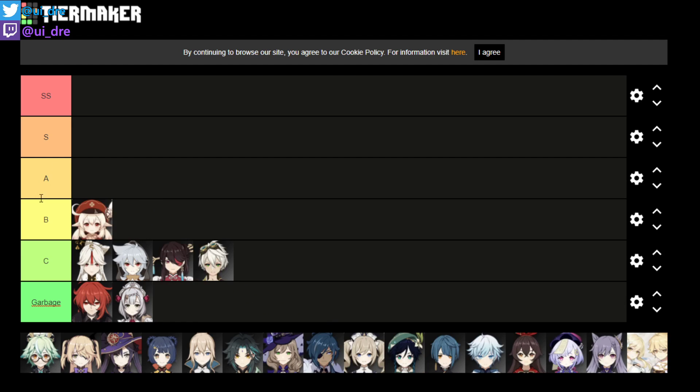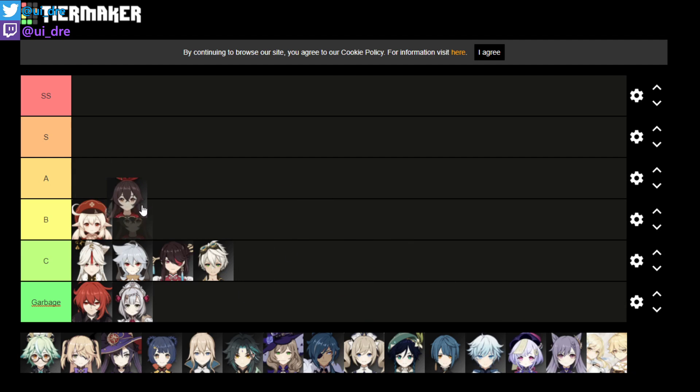For B tier, we think Klee is on top of B tier because she could possibly be A tier, providing the fire element. Fire element is pretty raw in the game — there are not two strong users except for Diluc, who is a DPS character. Then we put Amber as the other B tier pick. The reason Amber is so high is her kit is not good, but the fact that she is a bow user and provides the fire element makes her very useful for overall usage.